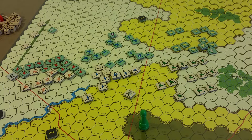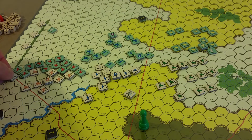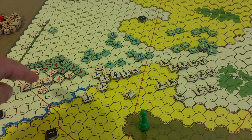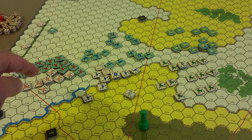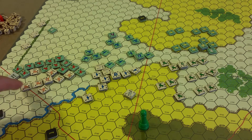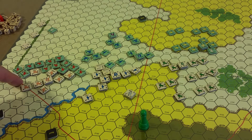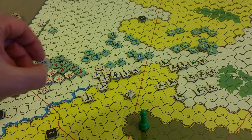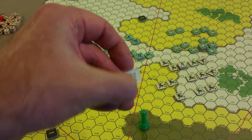First, units out of command. This unit is still marked out of command on the far left from previously. But now when we trace again, the formation leader Ayrton has a command span of 5. So he counts 1, 2, 3, 4, 5 to go around this enemy zone of control, and he reaches the unit. So the unit is now in command, and I'm going to take off the out-of-command marker.